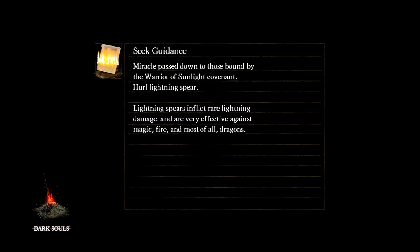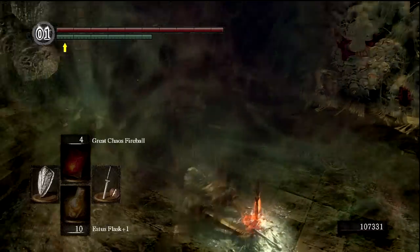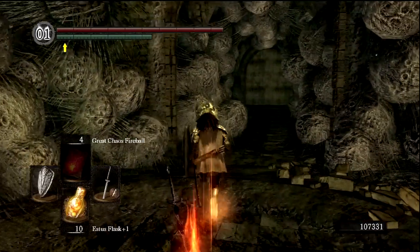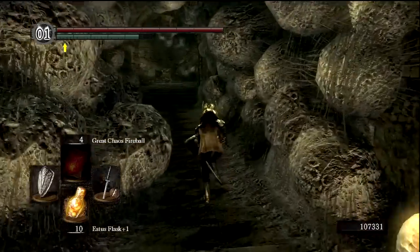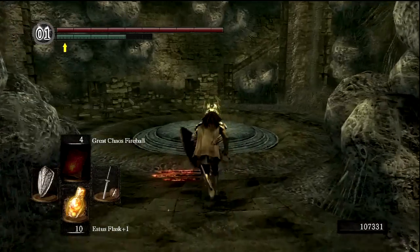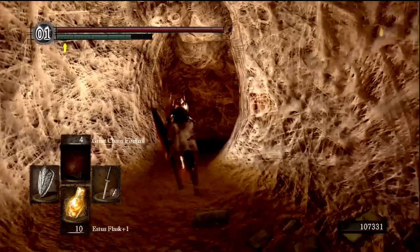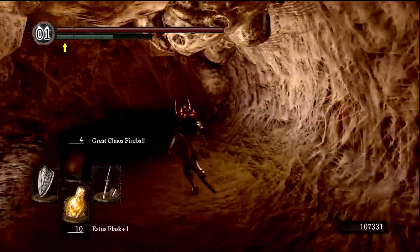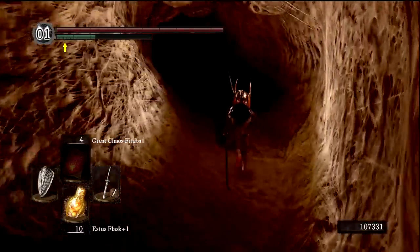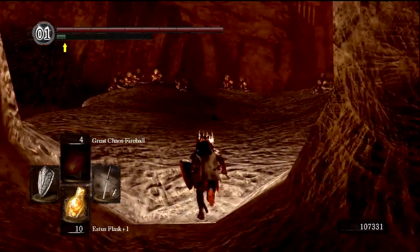The other thing about Demon Ruins — if you're ranking the late game areas, we've got Duke's Archives, which we did, New Londo Ruins, Demon Ruins and Lost Izalith, and the Catacombs and Tomb of the Giants. Demon Ruins is actually one of my favorites, if only because the environment feels pretty dramatic. As we exit here you can get a feel for that sense of drama as we walk through this spider hole and just end up in lava city here.